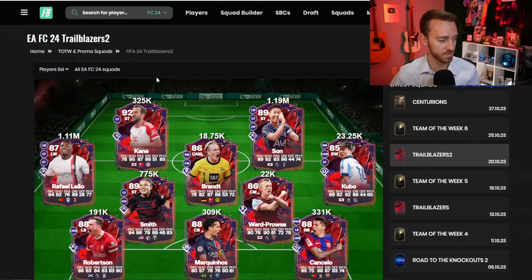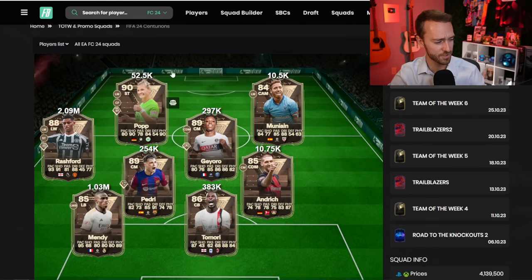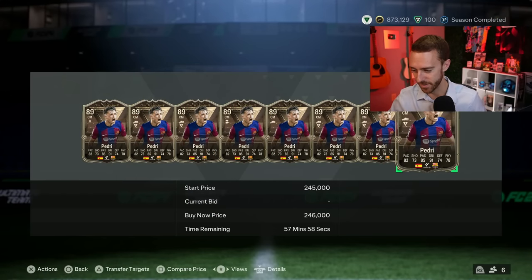Remember that Trailblazers team too — they did really great Friday right after content, did a nice spike. Sophia Smith went up, Robbo went up, Kane went up, and now they're just in the mud. We're going to make note of that for the upcoming promos. Although Centurions may be different because they're just so cheap already. A special Pedri for 240K is kind of wild — but he's really supplied too.